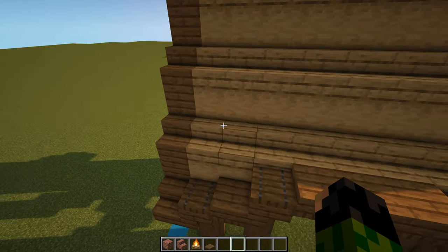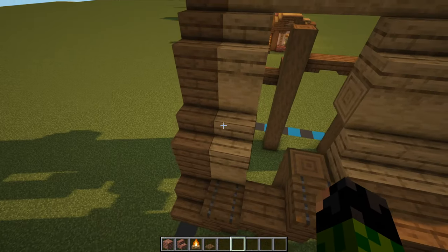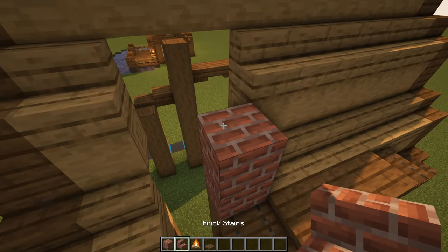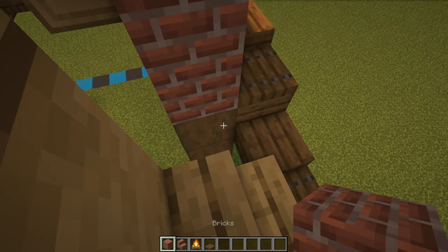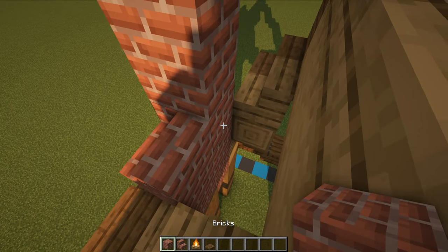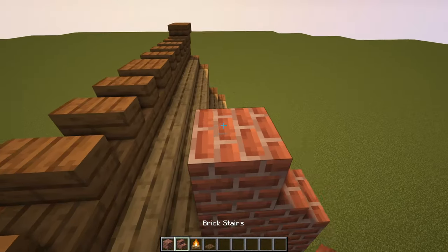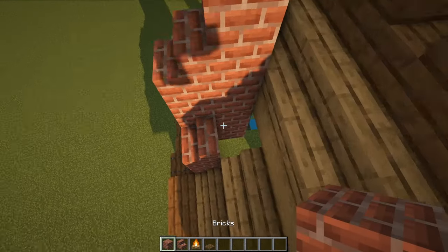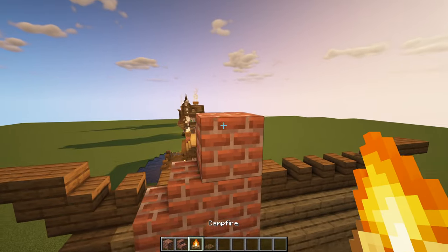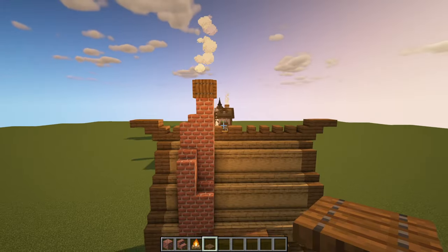We can now go ahead and add in our chimney, which is going to be positioned on these four blocks right here. We can remove those one away from the left-hand side. On top of the stripped spruce log we're going to have two brick blocks with a stair on top. Then go down a level and place five brick blocks with a stair on top. Come around to this side just next to the horizontal oak log and have five more blocks with a stair facing inwards. Bring them all the way up just one higher than the stair we've placed, and on top of that we can have our campfire surrounded by spruce trapdoors.